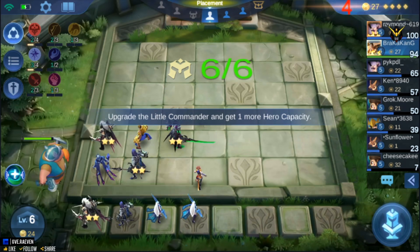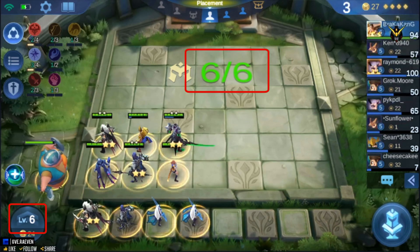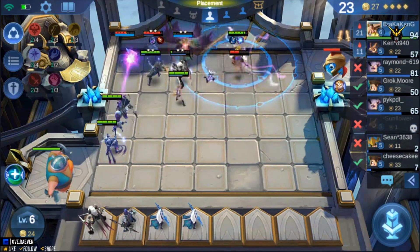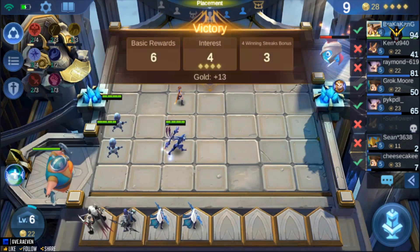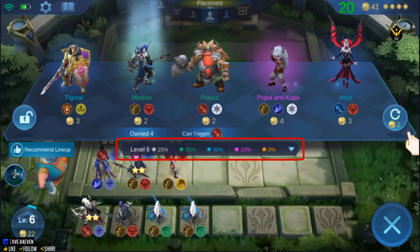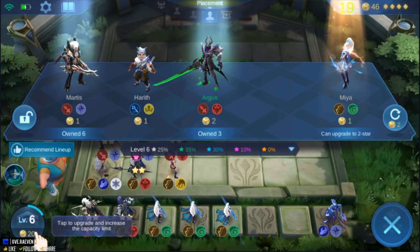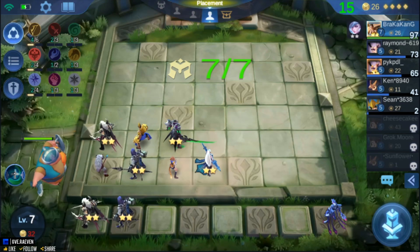You can deploy heroes by dragging them to an unoccupied space on your board. The number of heroes you can deploy is equal to your level. You can deploy an additional hero if you have the necessary item, which can only be acquired from the fate box. The quality of heroes you draw is also determined by your level — the higher your level, the better quality heroes you can unlock.